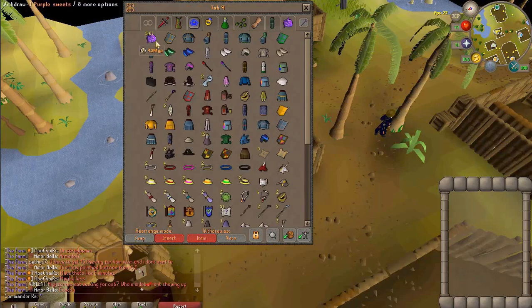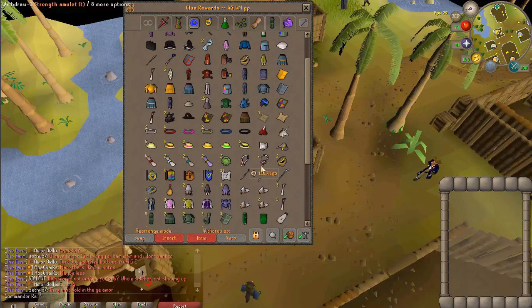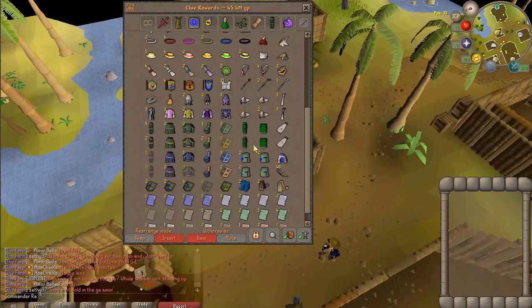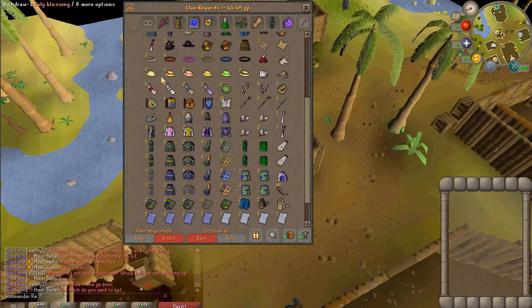Not all of these sweets are from the medium clue scrolls — only about 1k of them were. I'm just stockpiling them. I finally got my clue list scroll too. Everything past the master clue is from my medium clues and the master clues I got from those. Like my old demon mask — I got all the headbands except for two, and all the boaters except for two.